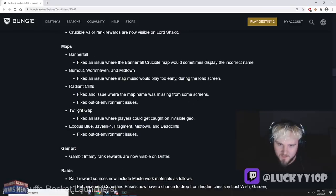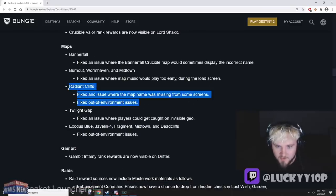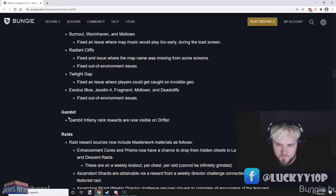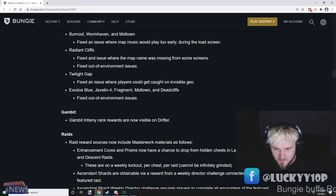Fixed out-of-environment issues on Radiant Cliffs — actually kind of stoked about that. Gambit infamy rank rewards are now visible on the Drifter.